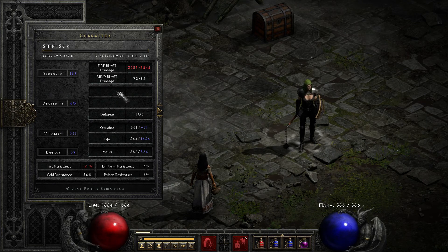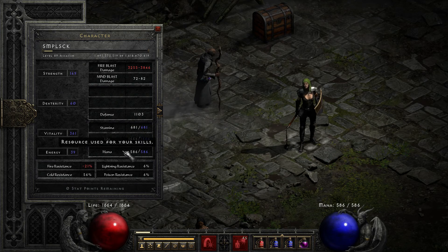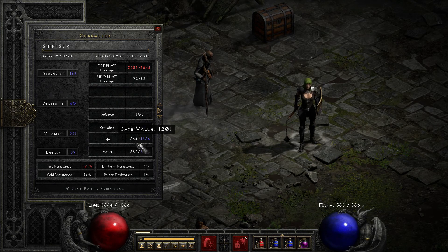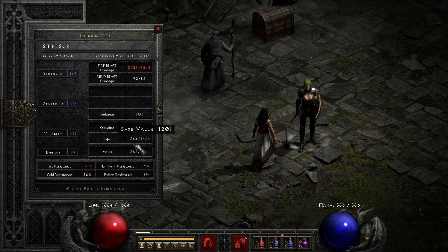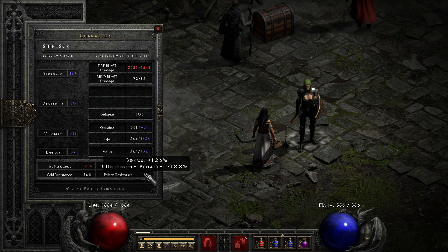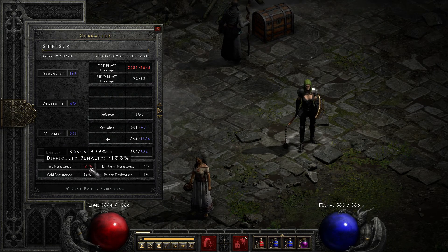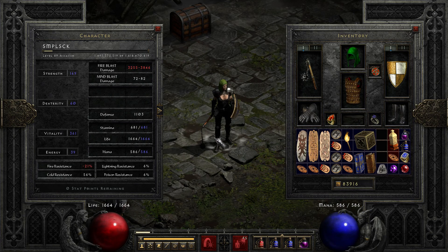Let's get into the stats. I have enough Strength to put on all my gear, none on Dexterity, and the rest on Vitality. I have a pretty decent amount of life even without items — 1200 is pretty decent. My resistances aren't that great, but at least they're not all negative.